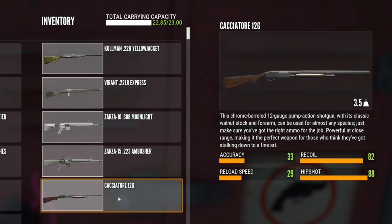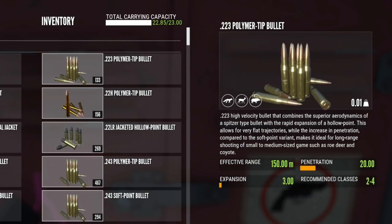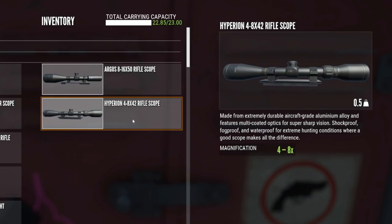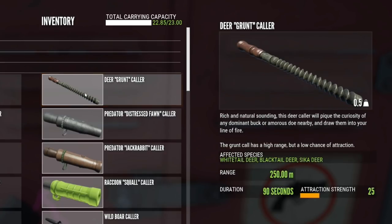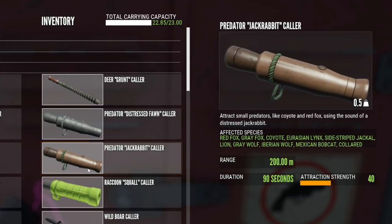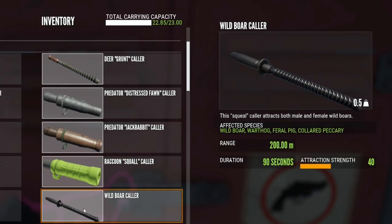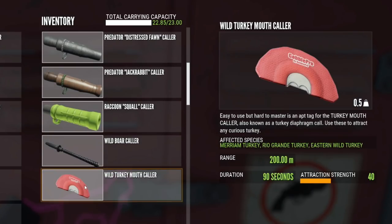Then I have the Cachetory 12 gauge — you can bring any shotgun — mainly for class 1 species like quail and turkey. I always carry all my ammo because it weighs so little and that way I don't forget anything. I have the Argus and the Hyperion scopes. For lures we have the Deergrunt collar for whitetail, the Distressed Fawn collar for black bear, the Jackrabbit collar for grey fox, and the Raccoon Squall collar which comes with Mississippi but you do have to pay in-game dollars for it. Then we have the Wild Boar collar and the Wild Turkey Mouth collar.